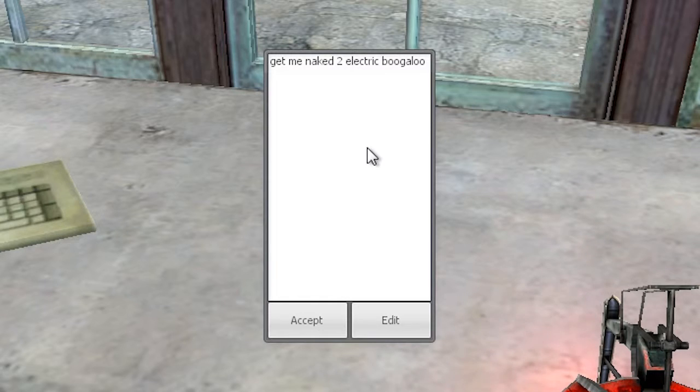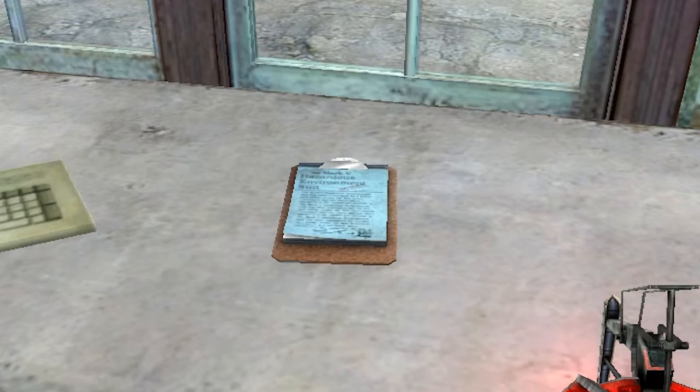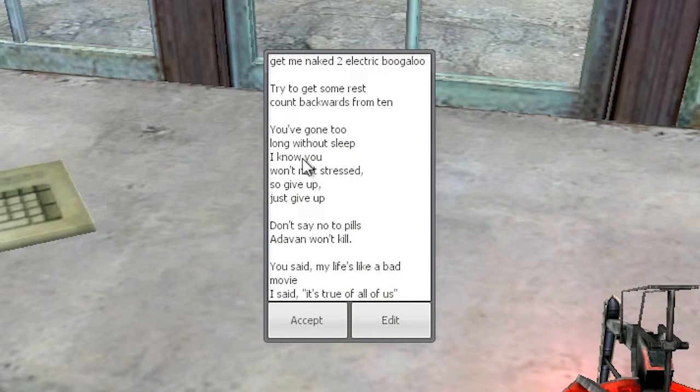So if someone were to come by and read this sign, it would say "Get me naked to electric boogaloo." Again, you can edit it and pick up right where you left off, so you can type out a long note and then hit save, and then once someone were to come by and view it, they would see the full text right here.